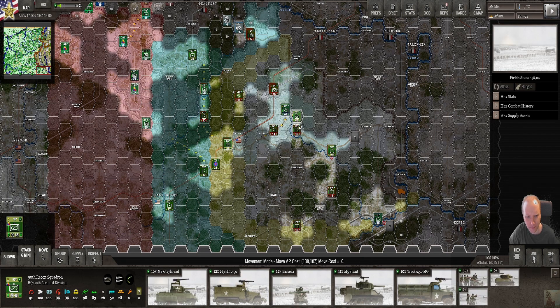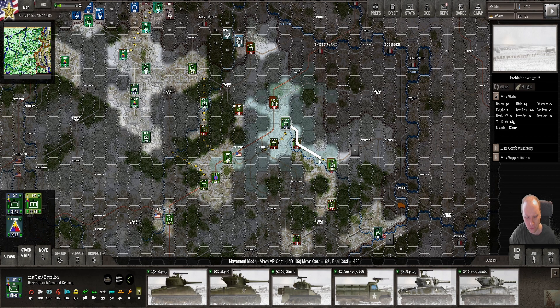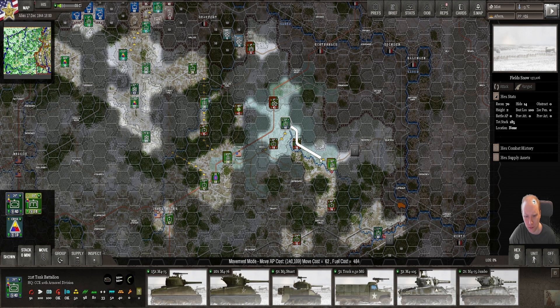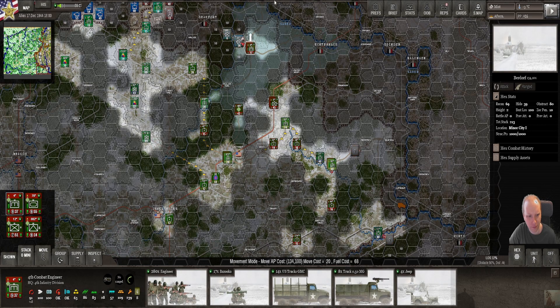I can already see them. There are more. How big is the stack? 160 - so we cannot push more. We'll put units behind. We don't know exactly what's there but our artillery is just going to pummel this area.